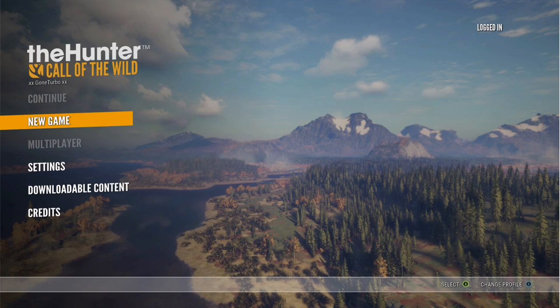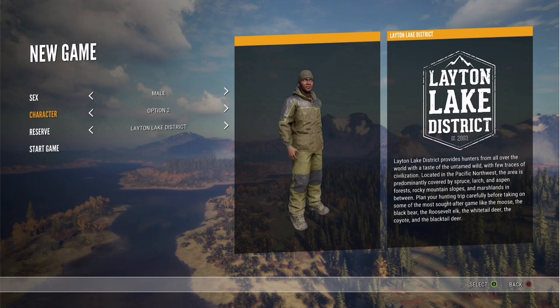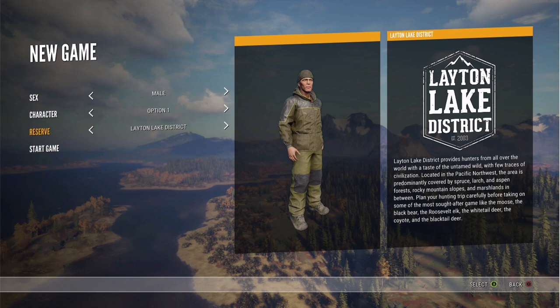So here we are at the main screen: new game, settings, downloadable content, credits. I'm going to click new game. Let's see what we got here. You can choose male or female with a few character options. We'll go with the regular guy. For the reserve, there's Layton Lake District.